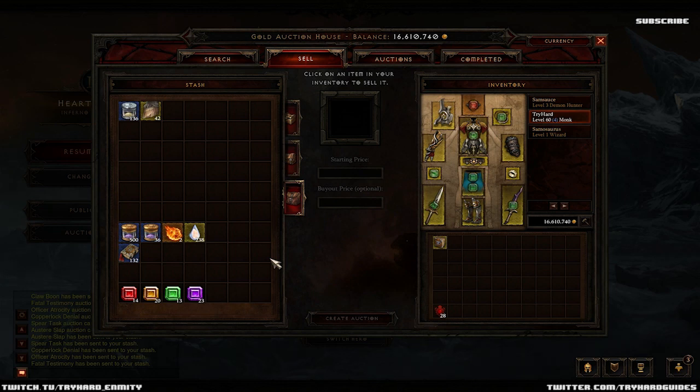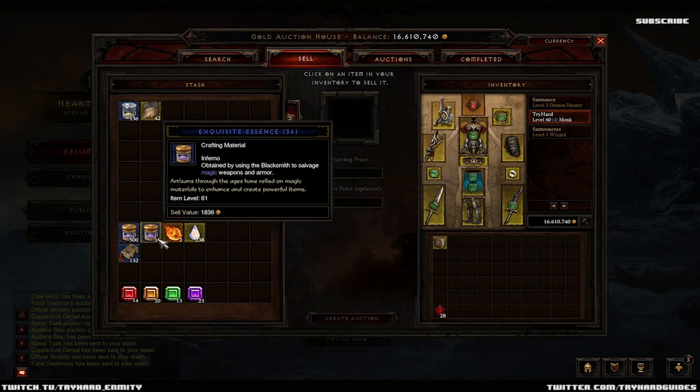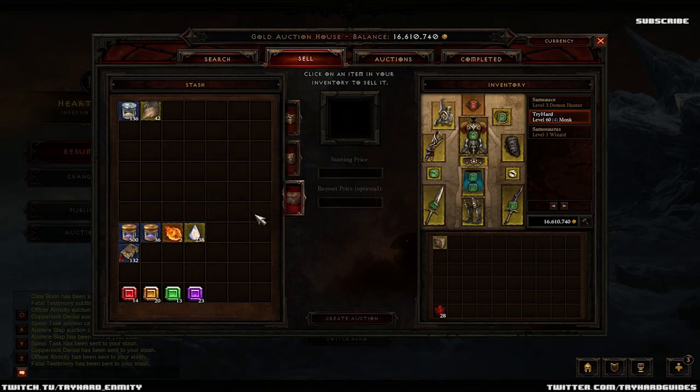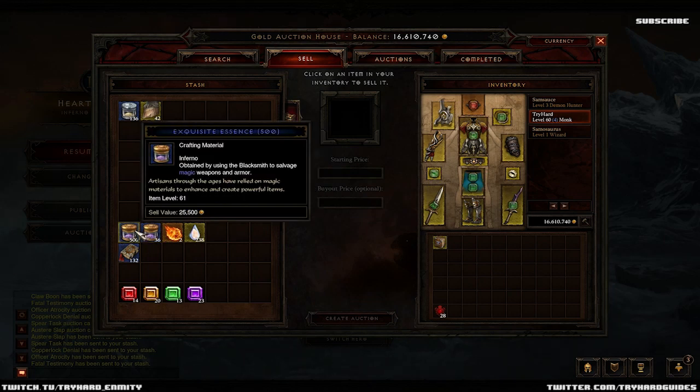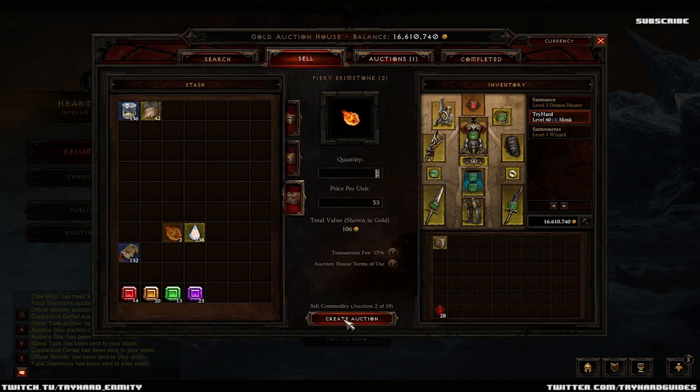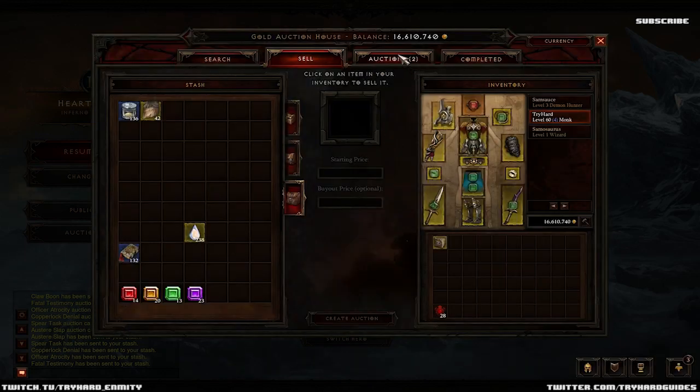Here we are - pretty much done Inferno mode, we're almost done Act 3. We've just passed Siegebreaker and collected 530 exquisite essences and a bunch of other random stuff. That's probably about four to four and a half hours of gameplay since we entered Inferno. If we sell all these, my guess is we're going to make close to a million gold - maybe 700,000 or something. Let's see what those are going for.